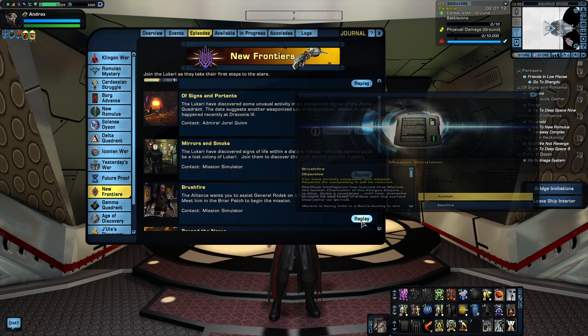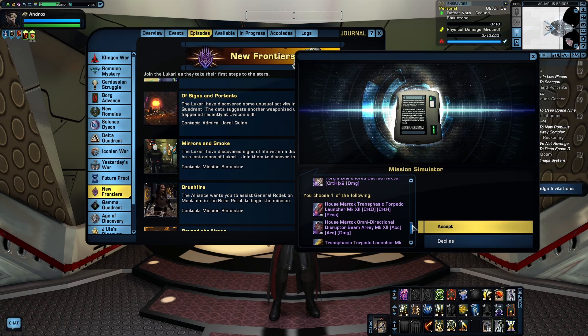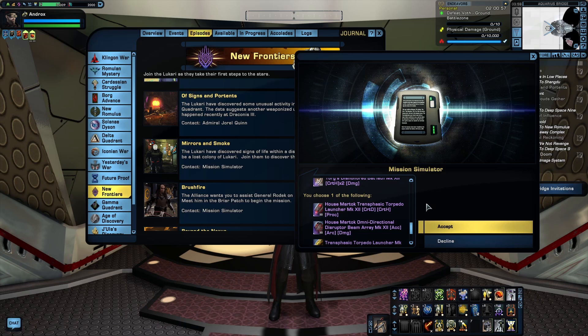Next is the episode Brushfire, also in the New Frontiers arc, which rewards another Disruptor weapon set. This one includes an Omni Beam, a Torpedo, and a console. Individually none of them are particularly special, but the two-piece bonus does give a buff to crit chance. The three-piece is a damage resistance debuff applied to the torpedo anytime you use a torpedo bridge officer ability — it's really not worth using, especially since the torpedo in this set is a Transphasic Torpedo, which aren't great. What I would do is just take the Omni Beam and the console from this set and mix it in with the other Disruptor set.